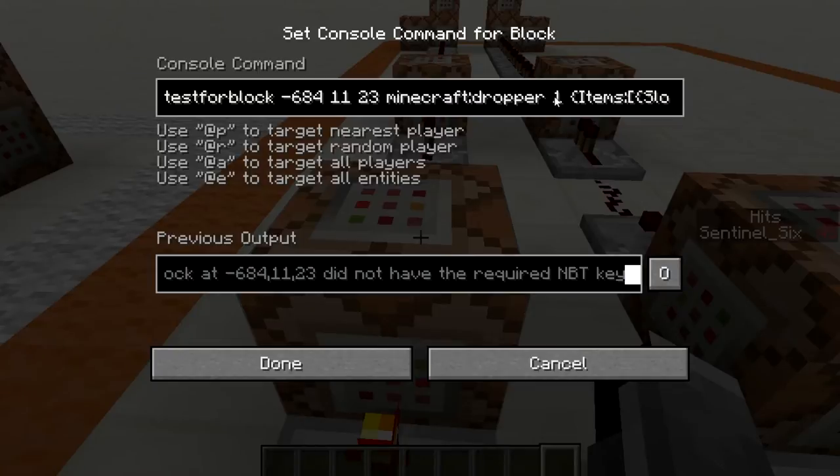This is testing for a Minecraft dropper at those particular coordinates with data value one. Then we have this entire NBT structure — curly bracket, items, square bracket, curly bracket — slot zero B. This is testing for the first slot in the dropper, checking if there are Minecraft nether brick in there with count 64. So there has to be a full stack of nether brick in that slot for this to work. We go on to the next slot testing for four diamonds, a stack of nether bricks, and so on through every slot. I'll put the command box commands in the description so you can fill in your own item counts and Minecraft IDs.